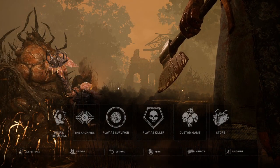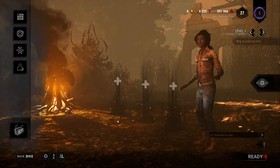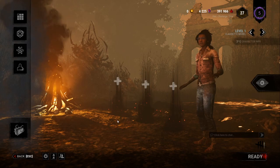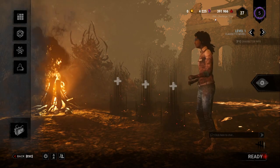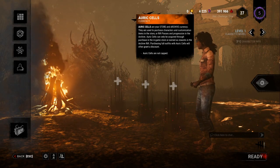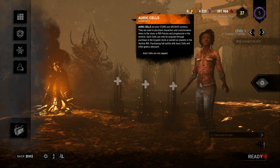Coming back out to the main menu, we're going to click on Play as a Survivor. This is going to be the main hub for the vast majority of people because Dead by Daylight is an asymmetric horror game — there are four survivors to every killer. The first thing to look at is the top right-hand corner where we have our currencies. Auric Cells can be bought with real-life currency and are used for cosmetic items.